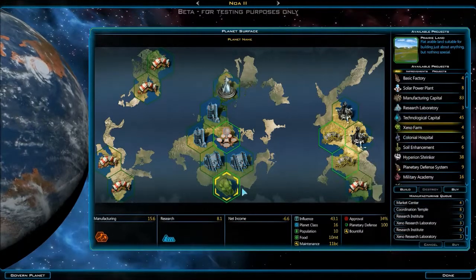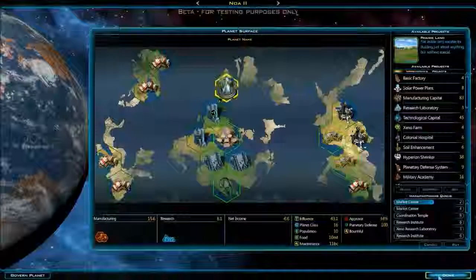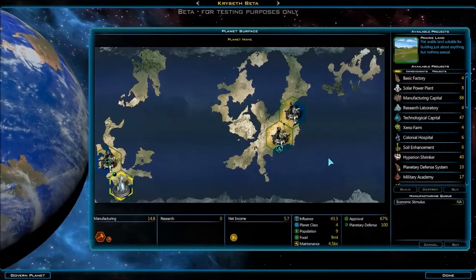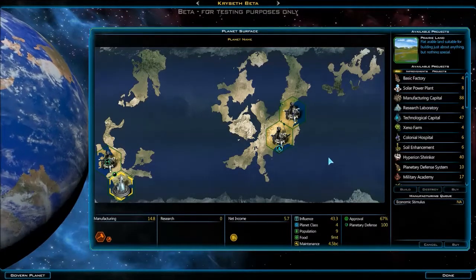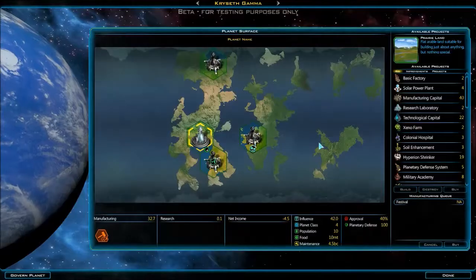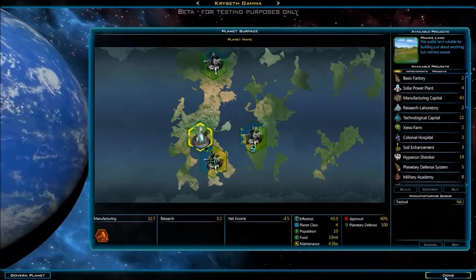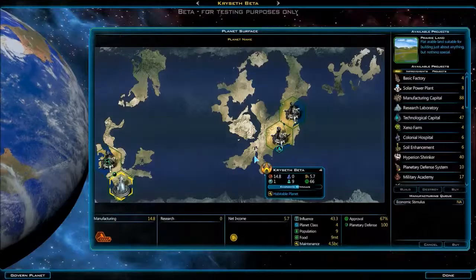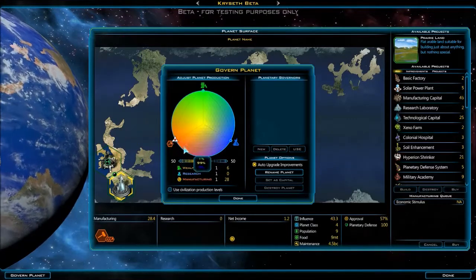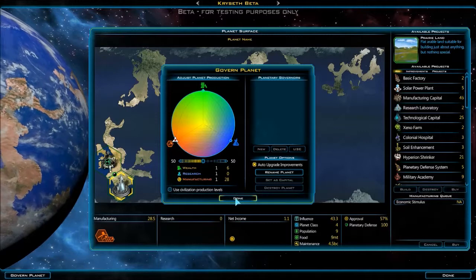We'll put a Xenopharm here in the future. Let's look at all these planets real quick. This is fine, they're happy enough. You know, I could just put this all towards production — it's not really doing much when it comes to making money.